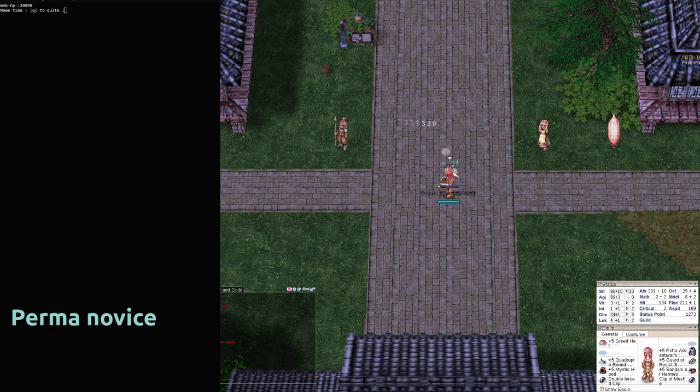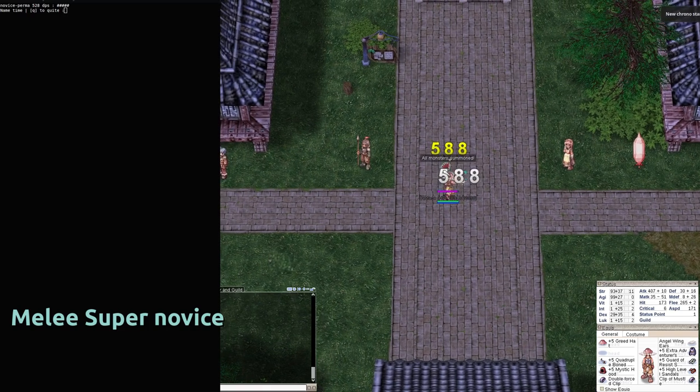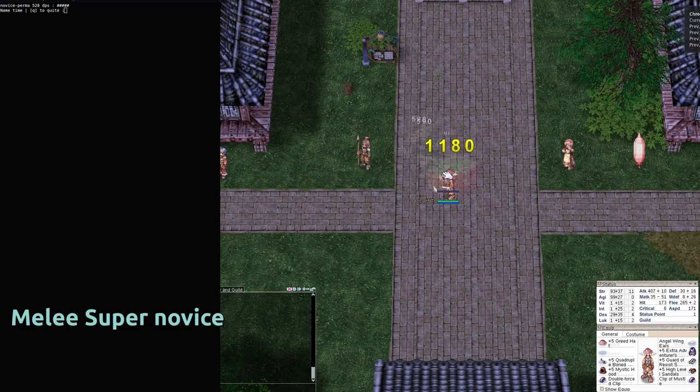We also want to have a clear view on which builds are weak and could probably need some love and some changes to improve. We start with a permanent novice to have a root idea of what is the basic DPS of a character, and we will always try on the Devias with only card modifier the Skeleton Walker cards and no Endow, just to not skew the results.